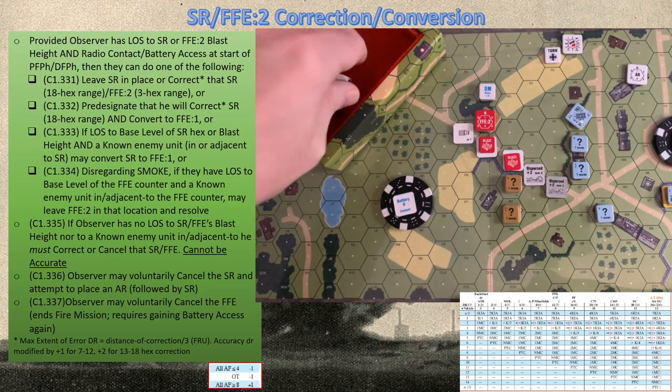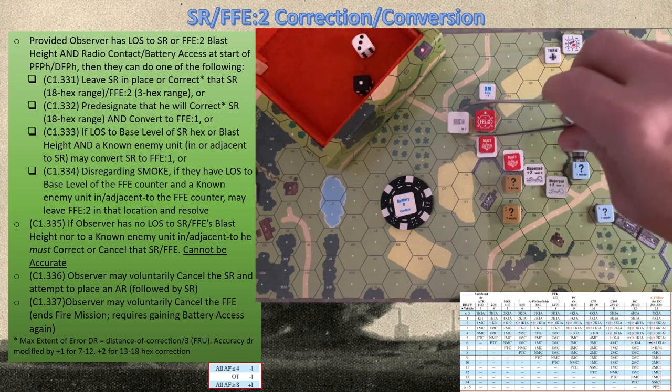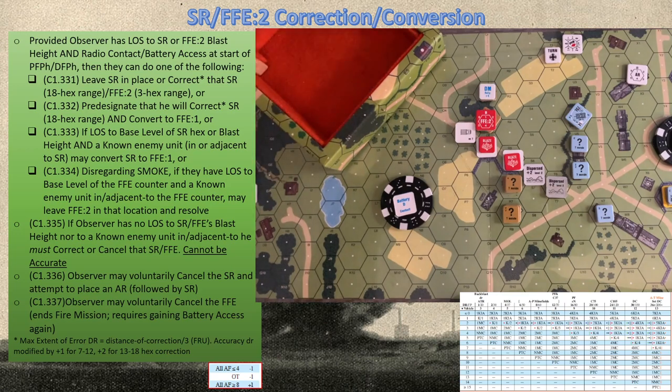Now we must do the immobilized truck. A seven is less than the nine we need on the vehicle line, so this truck is destroyed as well. It has a crew survival rate of seven — so we do have a Russian crew on the ground. They get placed under the vehicle. Lastly, we have a woods hex — if we get a K result there's possible flame creation. We get a one-KA result. Looking at the symbols to the left of the one-KA, the cross indicates the effects die roll causes possible flame creation.